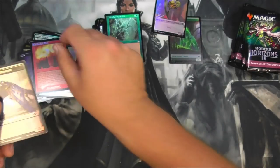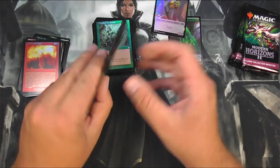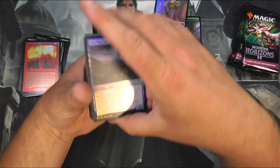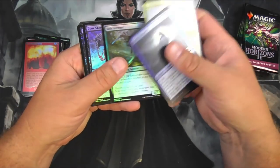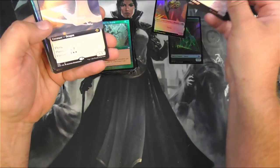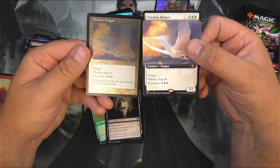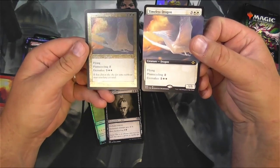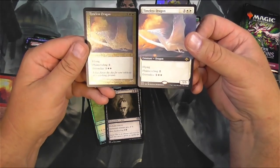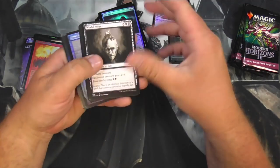Calibrated Blast. Yeah, the etched foils — they're kind of nice, but they're also kind of not nice. They wash out a lot of the beauty of the art. I can see why they're not quite as desirable as they'd like them to be. Timeless Dragon — see, let's compare. Even in non-foil, which one would you rather look at? The etched foiling just washes out all the detail. So, whatever.